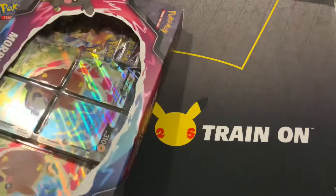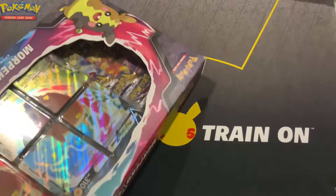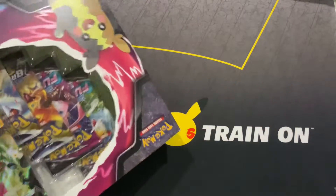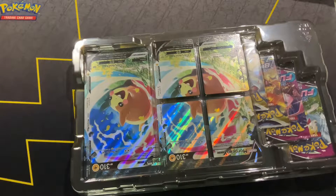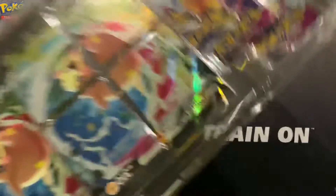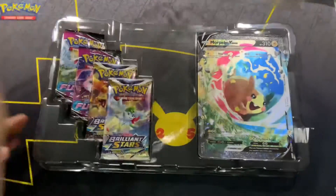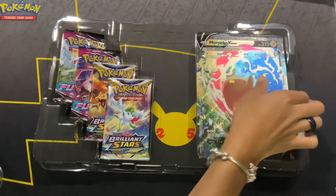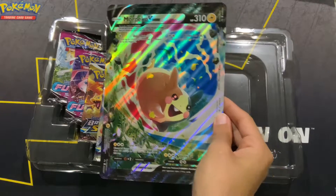I've actually managed to pull and purchase some really good Brilliant Stars cards. Really all we're aiming for now is the Dena trainer card and some Arceus and Umbreon. So there's still a lot that I can get. When you open this up, first of all you're gonna be greeted with the full complete version of Morpeko V Union.